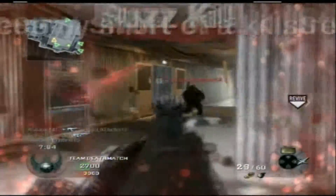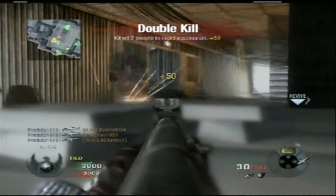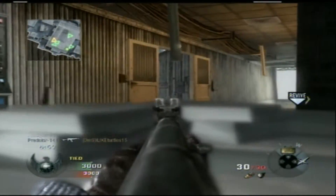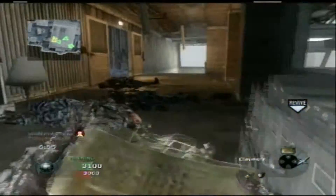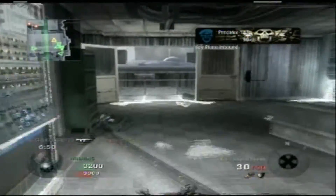To get into that one middle warehouse building, there are so many entrances. In the trailer you probably saw the two garage doors, but there are so many other ways to get in. So don't think you're safe if you close the doors — it only takes one second for the other team to open the door again.